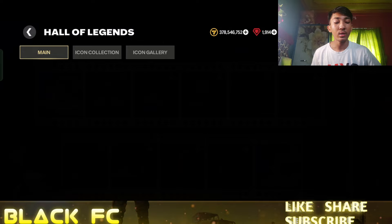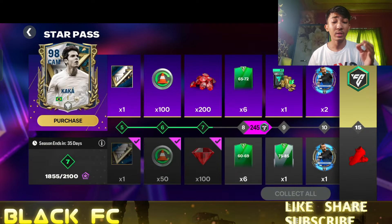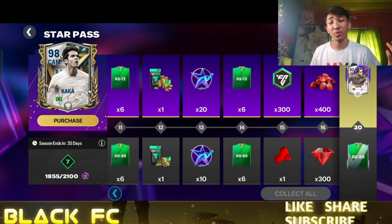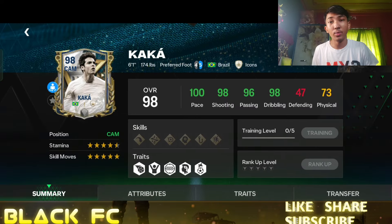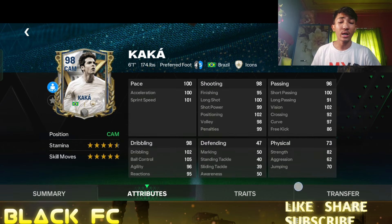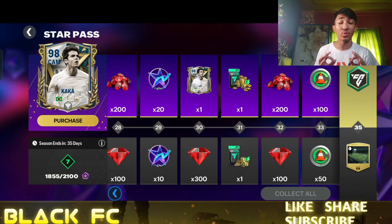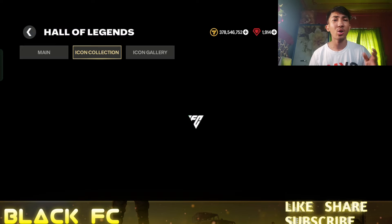This is the Icon Gallery — when you pack those icon cards they get displayed here. Now let's look at the Star Pass. Kaka is the main Star Pass reward. It's a good card — five-star skill moves, four-star weak foot, 100 pace, six-foot-one height, finesse shot, playmaker. On paper it looks like a very good card. You can also exchange your points through the exchanges section.